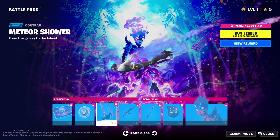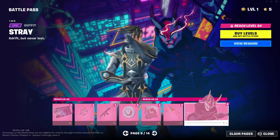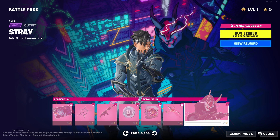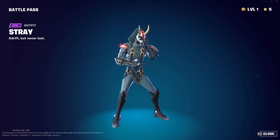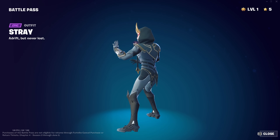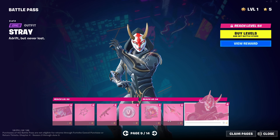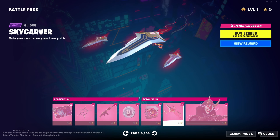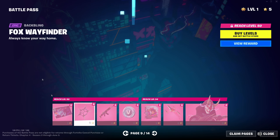Meteor shower - that's certainly cool. This is who we wanted - this is the new Drift skin. Stray - a drift but never lost. Show me the other style - look at that! That is probably the best skin in this battle pass. And that glider - yo, that's so cool. This is probably my favorite skin.